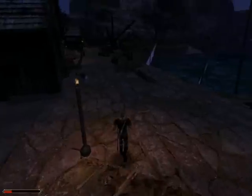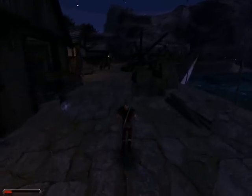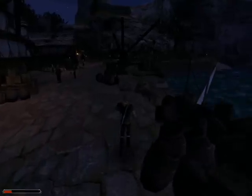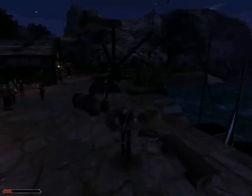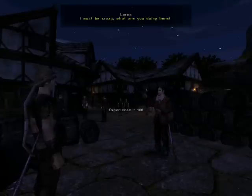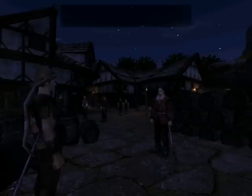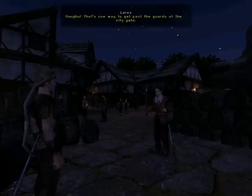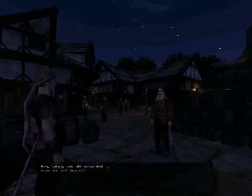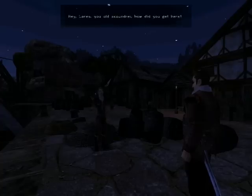I'm going to be sleeping or talking to Vatris — sleeping most likely now because it's dark and I want it to be light. There's Lares. I must be crazy. What are you doing here? Did you swim here? That's one way to get past the guards at the city gate. Hey Lares, you old scoundrel.